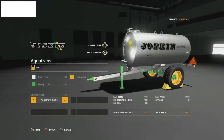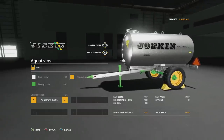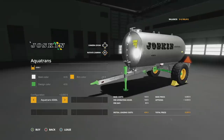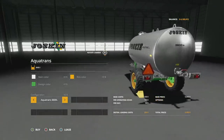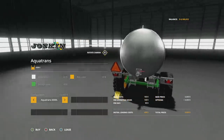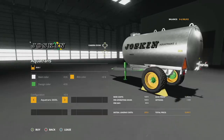The Joskin Aquatrans 3600L and 4300L also has an update today — version 1.0.1: added main color configuration, added design color configuration, and rim color configuration as well. You have the 3600 or the 4300, and the wheel itself is going to change depending on which one you pick. I can't imagine anyone would get the smaller one — I think everybody's just going with the 4300.